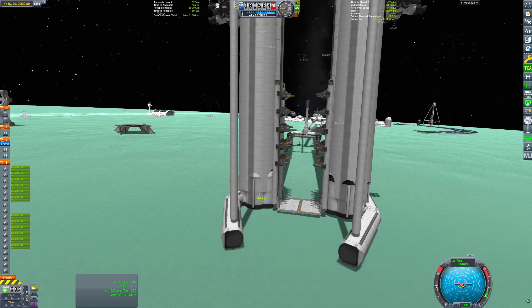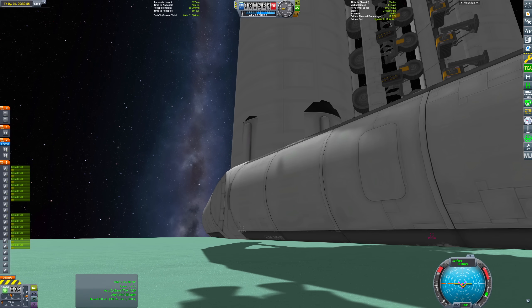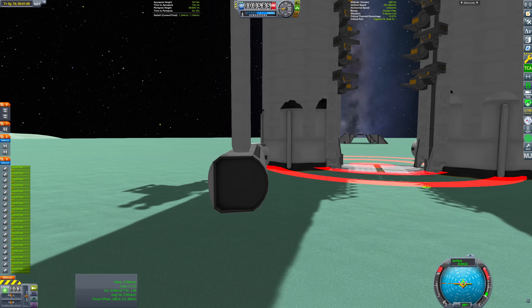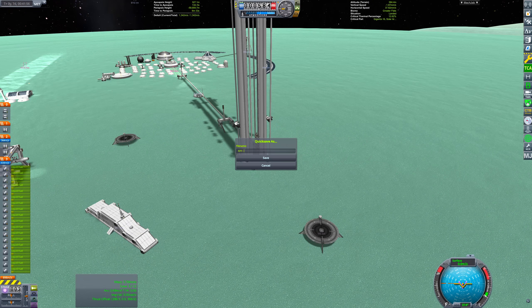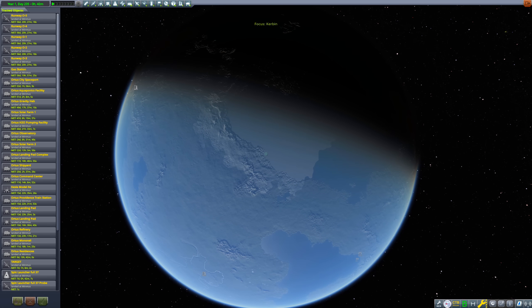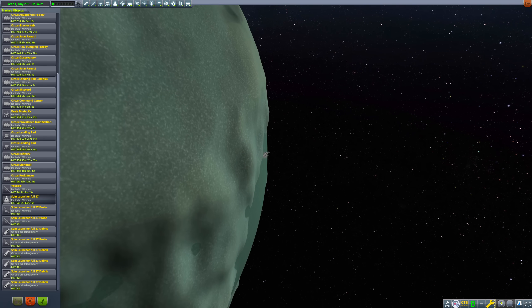Speaking of landing, there we have it. Not quite aligned the way I want it — I'll shift it around until it's just right. With it in position, all that's left is to jettison the landing thrusters. This process can disturb the craft a bit, so we need to jettison everything and then immediately switch to the tracking station. Doing this locks the launcher in place and allows the engines to fall to the ground and be deleted harmlessly.